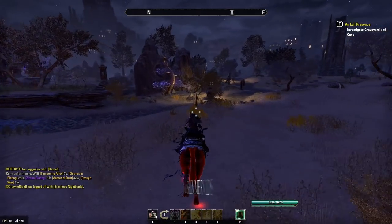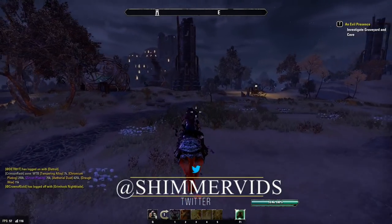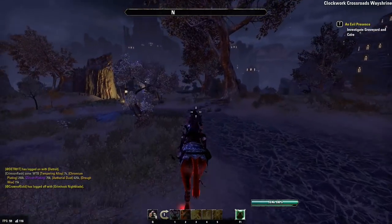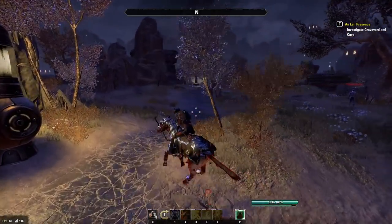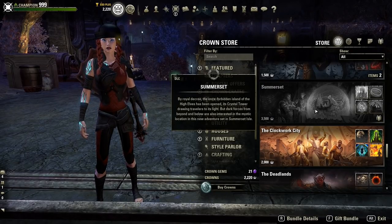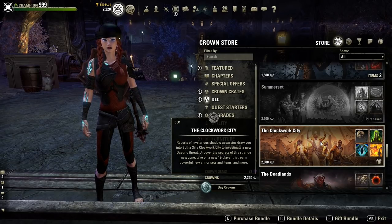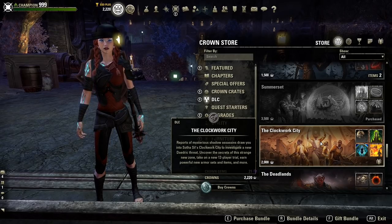The Daedric War Celebration event is an in-game event that will begin Thursday, January 20th at 10 a.m. Eastern Time, and will end on Tuesday, February 1st at 10 a.m. Eastern Time. In order to participate, you will need to have purchased or have access to the Morrowind Chapter, Clockwork City DLC, or the Summerset Chapter. The Morrowind Chapter is now included with the base game, and Summerset and Clockwork can be purchased via the Crown Store or ESO website, or you can gain access by becoming an ESO Plus member.